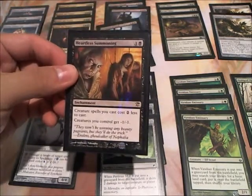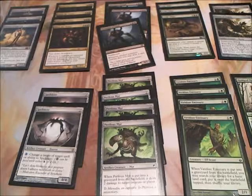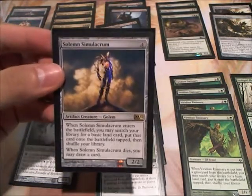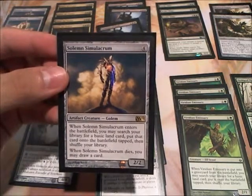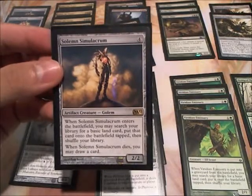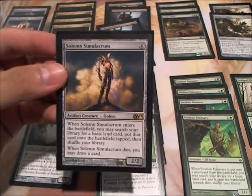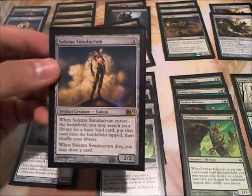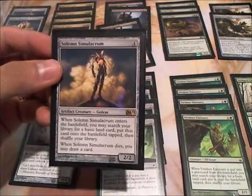We'll get into the non-creature spells in a sec, but I just wanted to go over the creatures. For this deck, I have 3 Solemns. Obviously with Heartless Summoning, it becomes 2 mana, and you do get a basic land out of it. So it's good ramp, and you get to draw a card when these die. So they're good chump blockers when they come out, and you get pretty good card advantage with these.